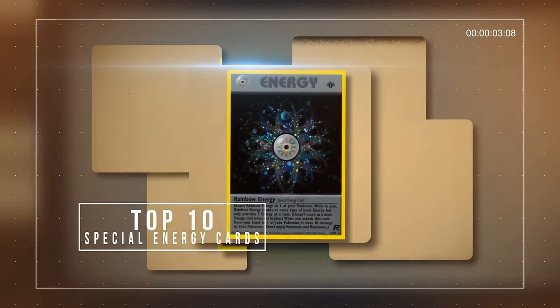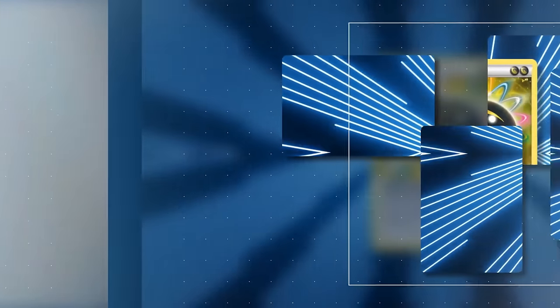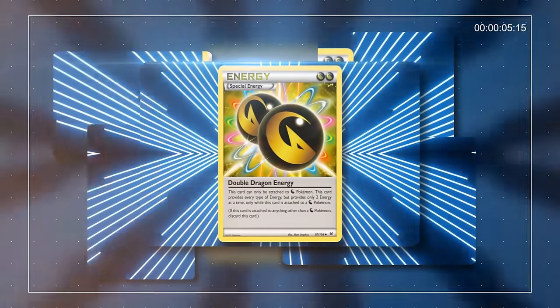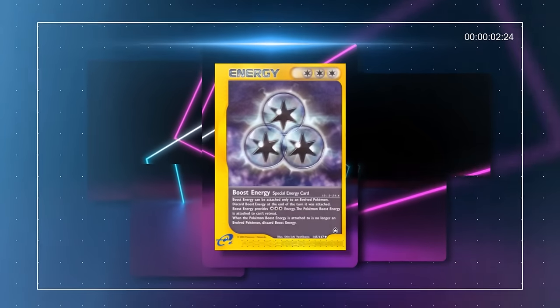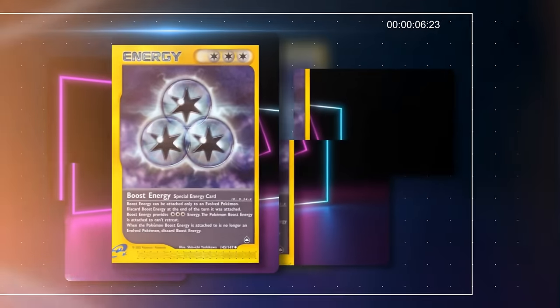In the Pokémon TCG, energy cards are usually required to use a Pokémon's attack, both in the form of basic energy for each of the game's types and with special energy, which can have additional positive effects and/or provide more than one unit of energy. However, you're only allowed to manually attach one energy card per turn, so in this list we'll go over the best special energy cards used in Pokémon standard formats throughout the years.